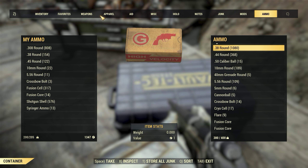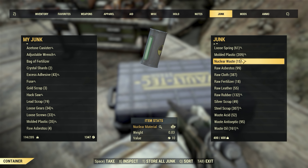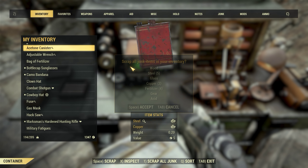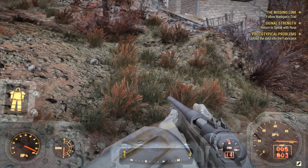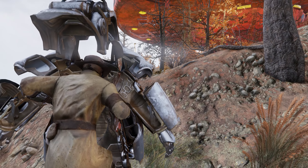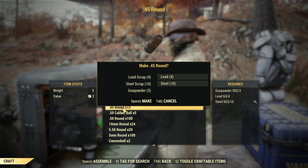Did we manage to stash all our junk? No, not even close. 209 moulded plastic. We could though - let's wrap all the junk. Can't exit, some ammo. 45 rounds, there we go.